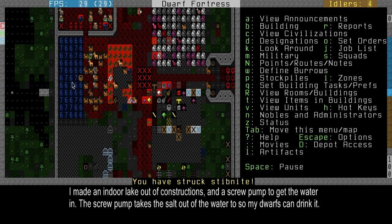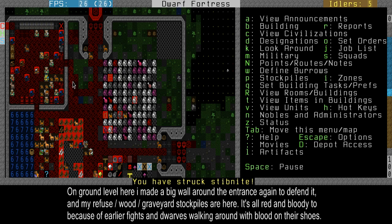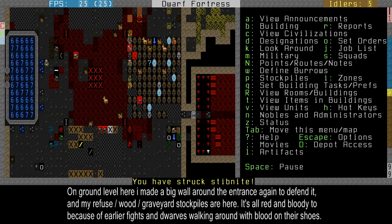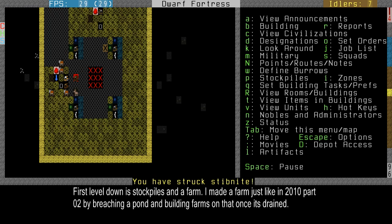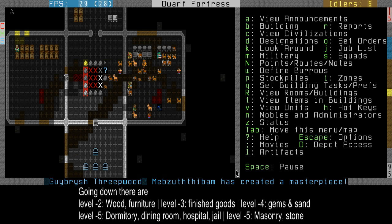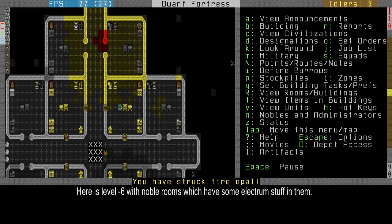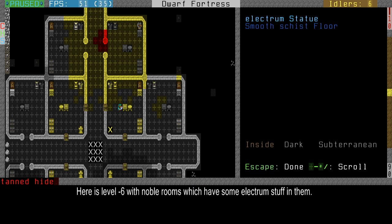I have an indoor lake here anyway. Let me give you a little tour of this fortress. This is the top level; I've got some other stuff planned down here. The first level has some stocks and my farms, more stocks and wood, finished goods, gems, living quarters, my hospital, and jails. This used to be forging — some open areas. Noble quarters, which are very nice rooms with Electrum stuff in them — Electrum statues, Electrum chests.